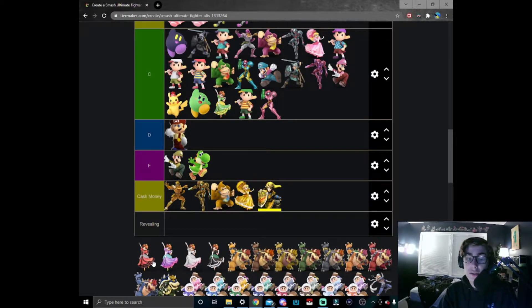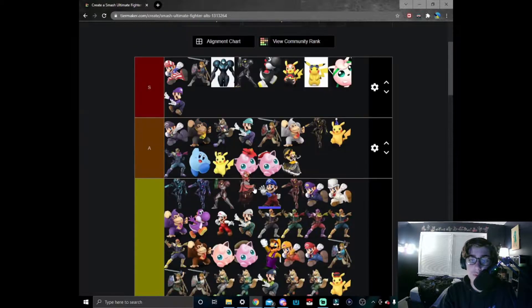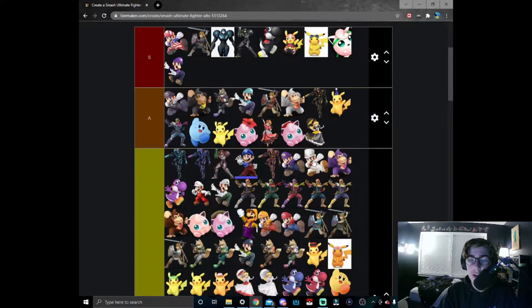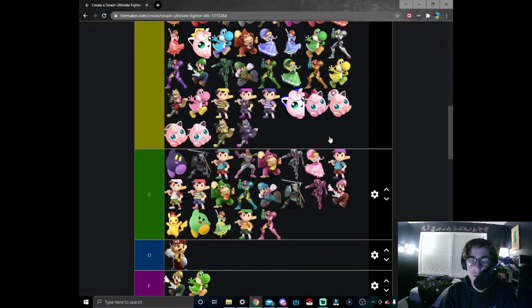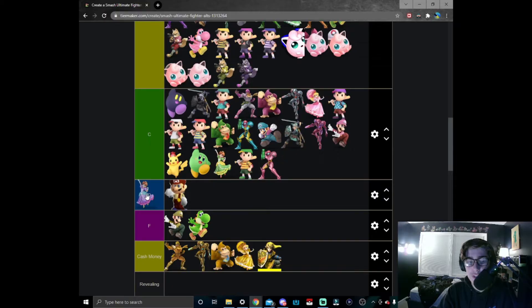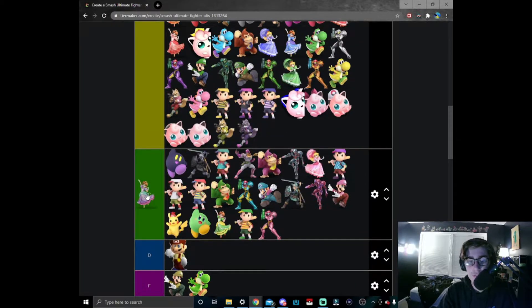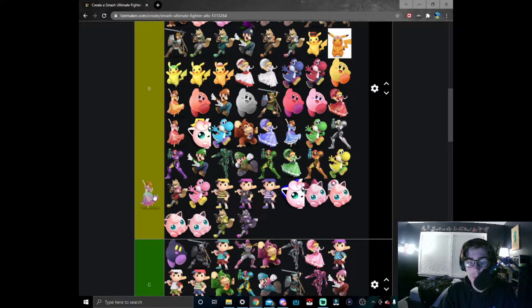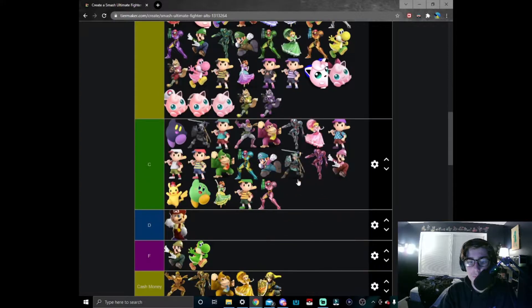Red and black Daisy is a totally different story — I think this is definitely a very unique costume for Daisy and I like it a lot. Put it in A tier above Serena hat Puff and black Peach. Purple Daisy is actually a really interesting skin — I put it in B tier because it's pretty solid but I wouldn't put it too high.